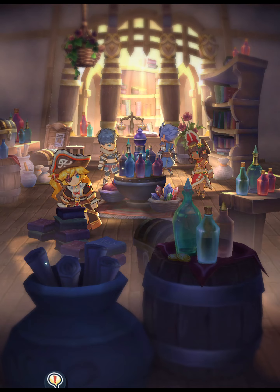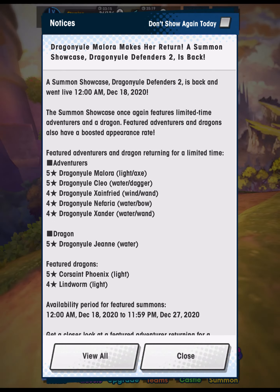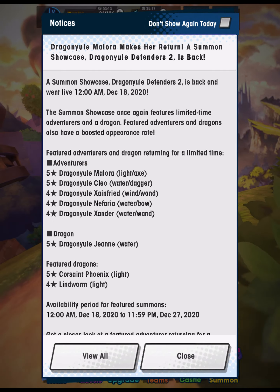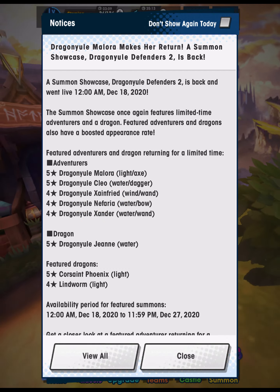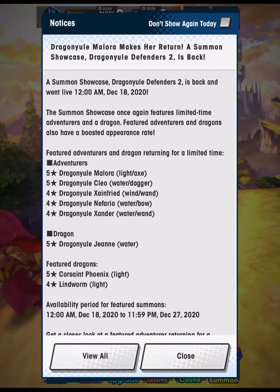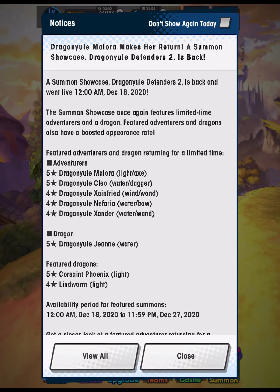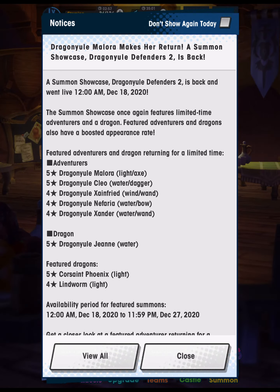This showcase brings back some beloved Dragon Yule characters from the past couple of years. At an appearance rate up, we have Dragon Yule Malara, Cleo, Zane, Freed, Nefaria, Xander, Jean d'Arc, and also featured we have Corsaint Phoenix and Lindworm, but they are not limited. The showcase lasts around 9 or 10 days until the 27th, and we have daily free single summons, so make sure you're logging in to take advantage of those.